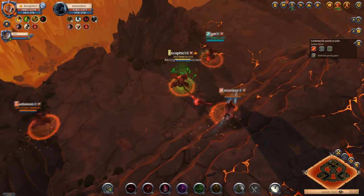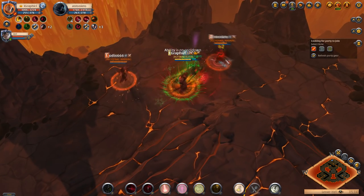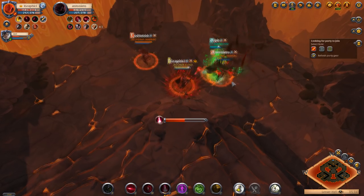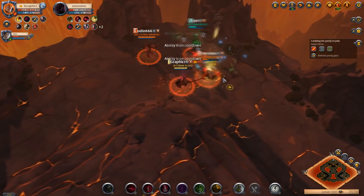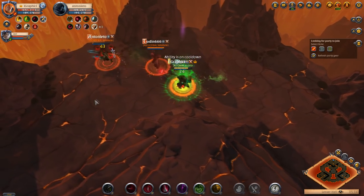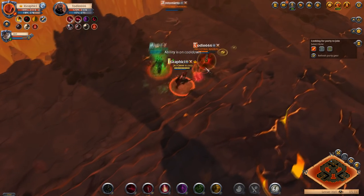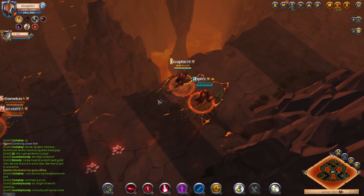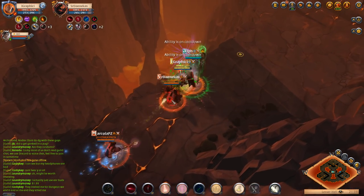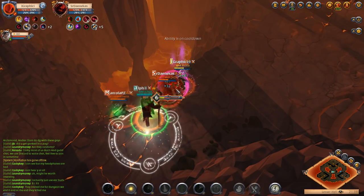Alright guys, our first clip of the day — we have Antonio coming at us, going after the healer Alf, and we're not going to have much of a problem here as Alf just splits them perfectly with the fear. We're going to put a lot of damage down on him and we're probably good here, although I did leave the channel on the E a little too long there. We're going to have him right where we want him — and he is a goner. I am running a different ability on that first clip; I had a heal instead of the Mage Cowl ability I have now. I switched to the Mage Cowl and I just love it so much more.